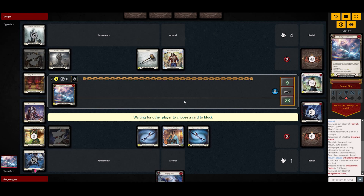Let's see — E-Strike for seven. The best thing he can do now is block some of this damage. If he's gonna take all seven it's not gonna be great for him.